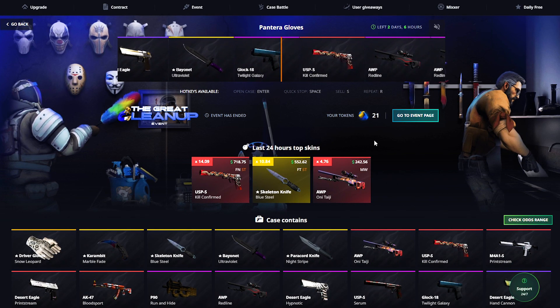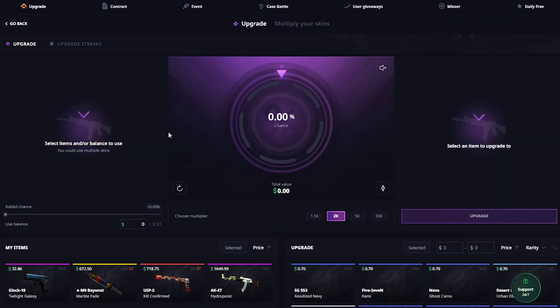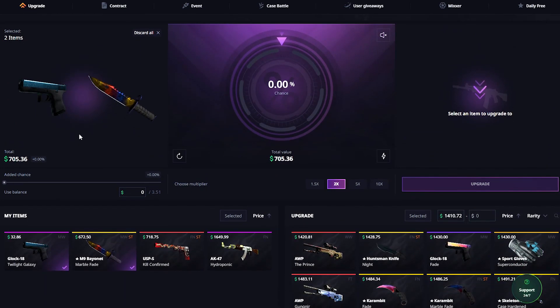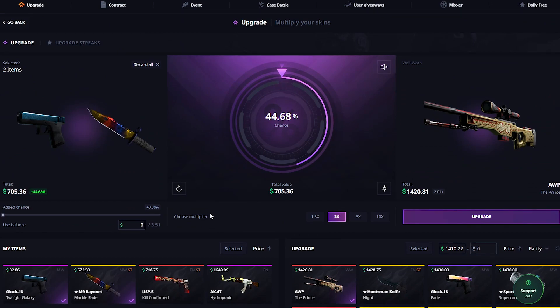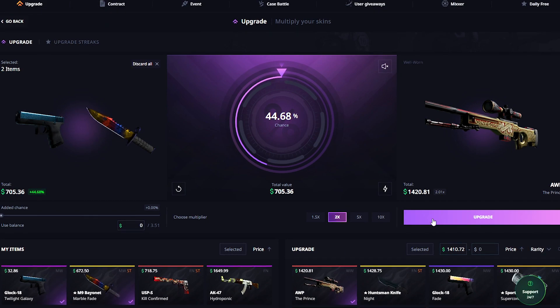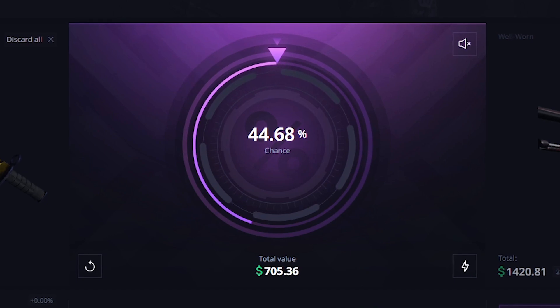I am just gonna be opening one more right here. What the hell is this video? Oh my god, I'm speechless right now. I'm even gonna be doing something stupid just because we're up this much — I'm gonna be trying to upgrade the M9 Marble Fade and this Glock right there to an Al Prince. We're gonna be going for rollover — even if this one doesn't come in, what a video this was. 3 to 1, come on man. Nay. Okay, maybe that was a little stupid.